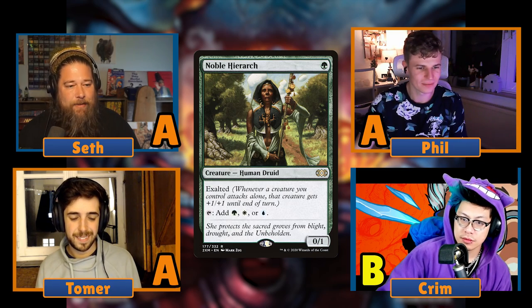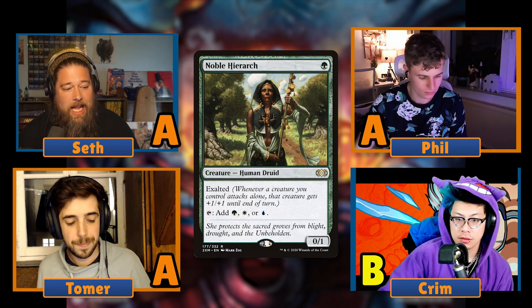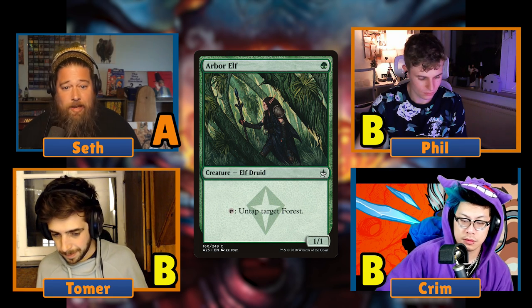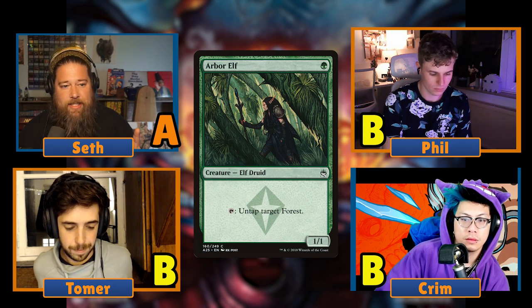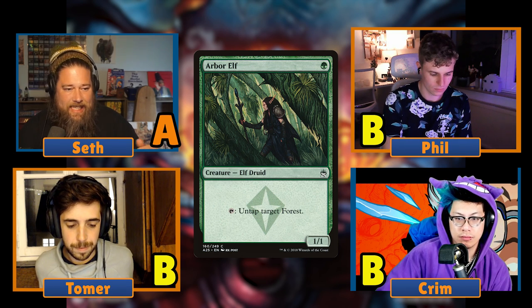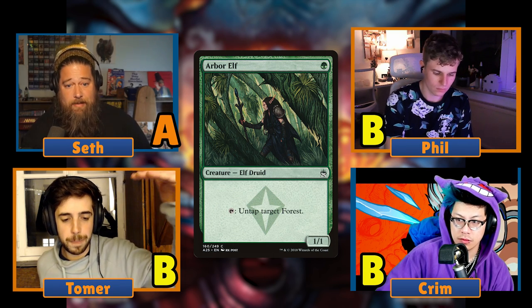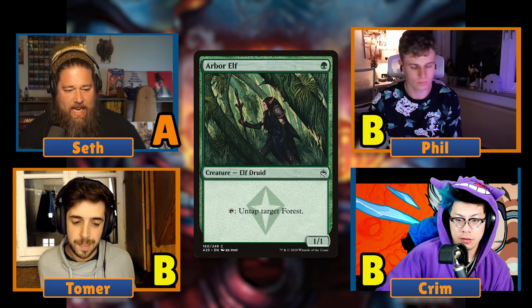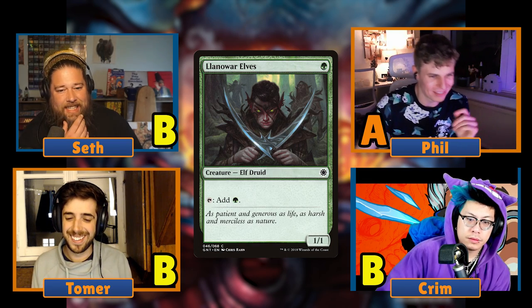Noble Hierarch and Ignoble Hierarch: A for Phil, A for Seth, A for Tomer, B from Krim. Arbor Elf: B from Phil, A from Seth, Bs from others. So everyone ranks them B or higher. Birds of Paradise is number one at a consensus A, and the rest are in the low-A to high-B range. I don't really like creature ramp — remember last podcast where we talked about artifact ramp getting blown up? I buy that argument even more for creatures because Krim plays ten wraths in every deck.